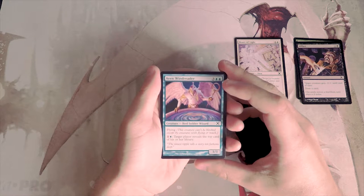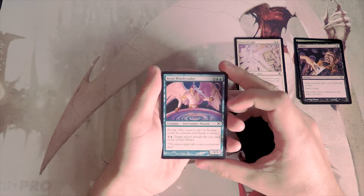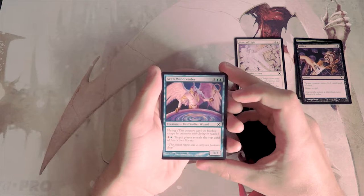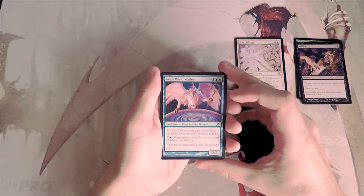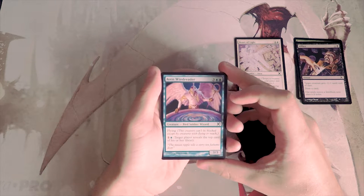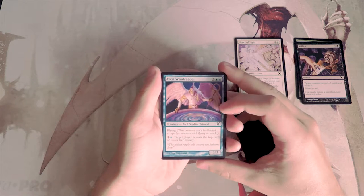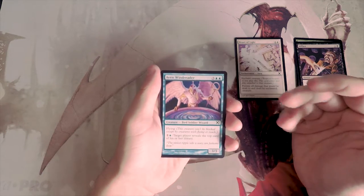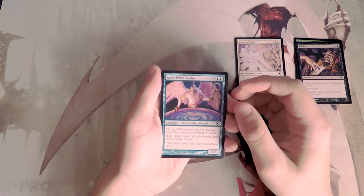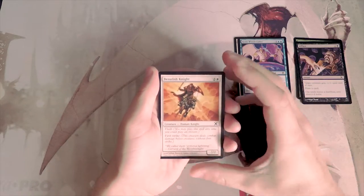Wind Reader is three and two blue for a 3/3 with flying. You can pay one and a blue and target player reveals the top card of their library. I think this card is probably great in a blue-white flyers shell. It's a 3/3 for five which is a little pricey, but the flying really helps and it's a mana sink late game. You get some information off your opponent, which I think is super useful. I actually like that card quite a lot.